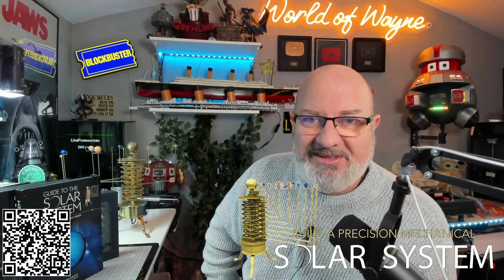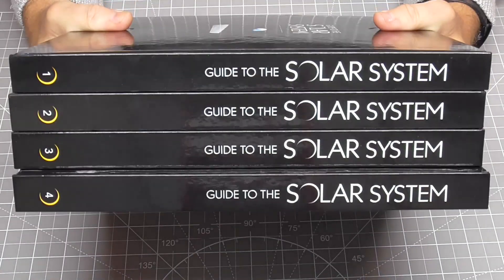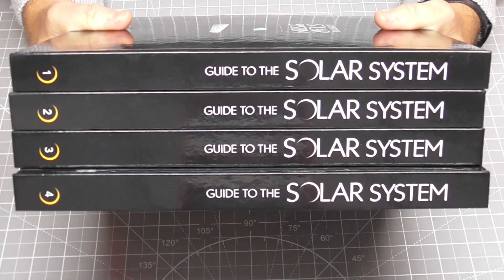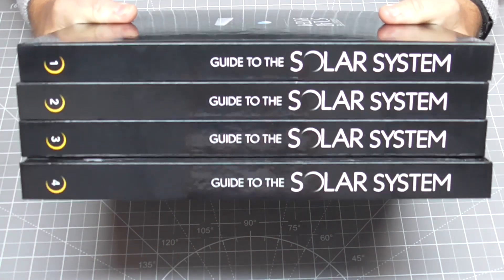This is now available to order from the same folks who actually brought you Build the Model Solar System. I've put a code on the screen there. But let me show you the books and the gemstones and we'll get these installed. These are what the four books look like — this is a guide to the solar system. There are four volumes in here. They're all hardback books and they're quite heavy.